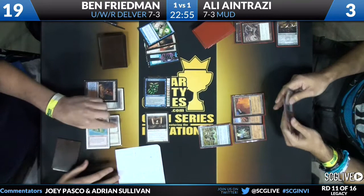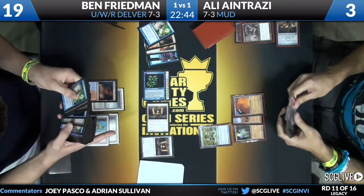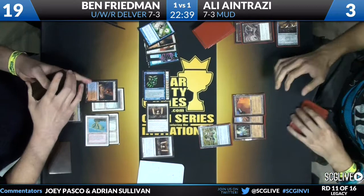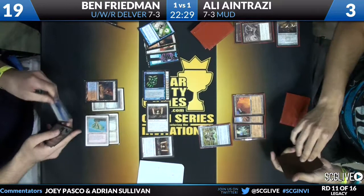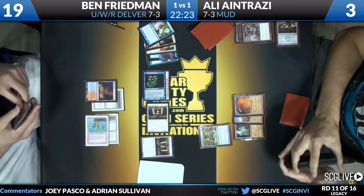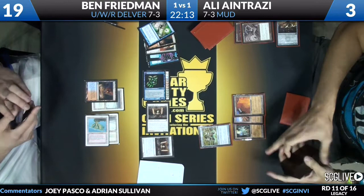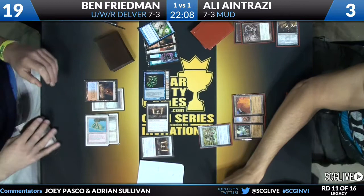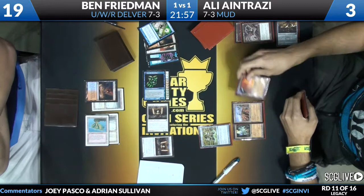Looks like he's going to cast another copy of Stoneforge Mystic — Stoneforge Mystic number two comes down, going to find the Batterskull. Batterskull goes to hand and Ben passes the turn with lethal on board. Ali needs some way to get a Wormcoil Engine into play — has to be a double-mana source or else... and it is! Oh my god! There is a Swords to Plowshares in Ben Friedman's hand, but it still means Ali is going to gain six life. He's not out of the game — but not as in as he'd like, and that City of Traitors he has in play will die to the next City of Traitors.